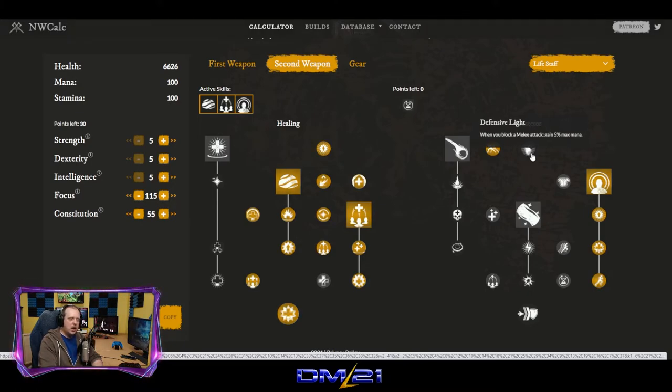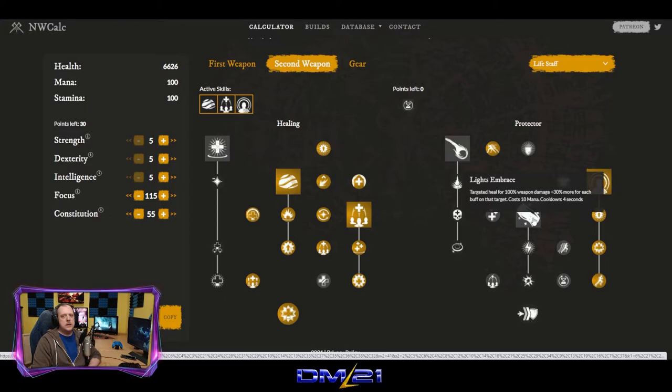Defensive Light is a little silly — you should not be blocking melee attacks with a life staff. That should not be happening to you. And that is the life staff abilities. Now someone's going to ask me: why not Lights Embrace? Look, Lights Embrace is a very bad ability in an attractive wrapper. It looks great — you see Lights Embrace and go, that's awesome, I want that. It's a great heal, gives me the biggest heal numbers in the game. And it's true, it does. But it's actually one of the weakest heals in the game.